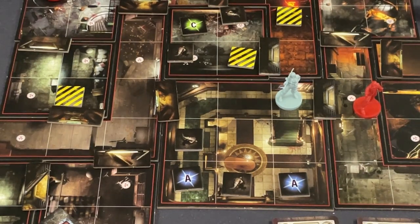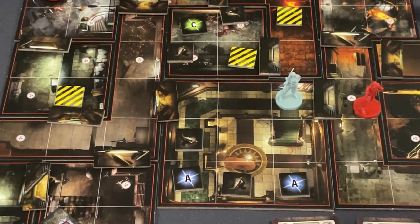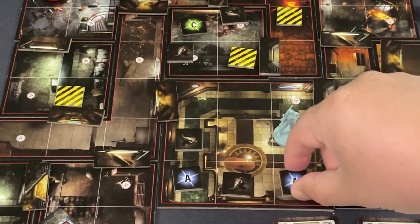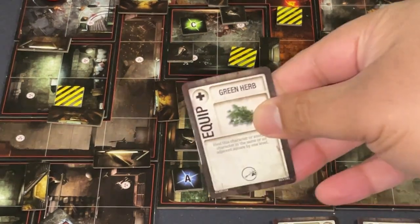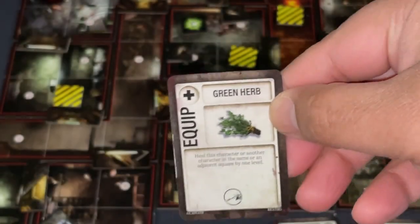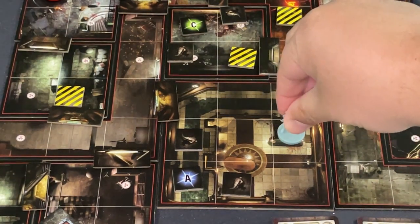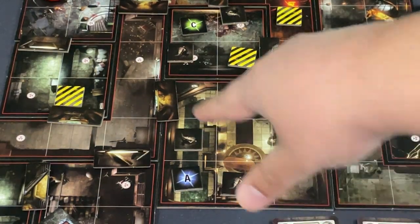I lost two health during that encounter — I calculated poorly. I'll try to get one A item and find an herb. Moving two, three, I draw an A card: an herb! It heals this character or another by one level. There's better herbs out there but I'll hold onto it just in case. I'm now at five items out of six. Then I move to get away from the corpses.